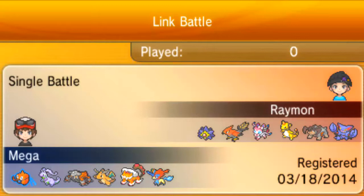So the team is: standard physically defensive Rotom-Wash, Assault Vest Goodra — Brave, Max HP, Max Attack. Next we have special defensive Heatran with Rocks. Also we have Weakness Policy Dragonite, Choice Scarf Talonflame, and Choice Specs Keldeo. So that is basically the team.